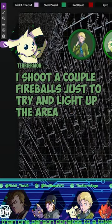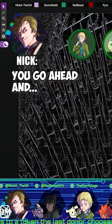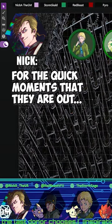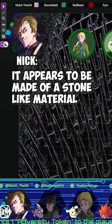I'll shoot a couple of fireballs just to try and light up the area so we can get a better look. Fair enough. You go ahead and for the quick moments that they are out, you can see that the walls closing in towards you appear to be metallic. And the far wall appears to be made of a stone-like material. Stone?